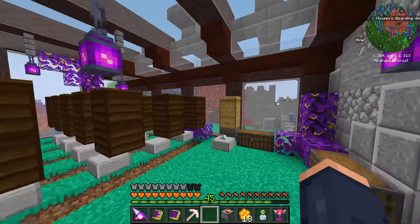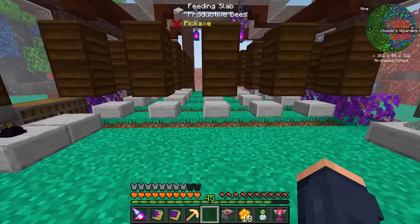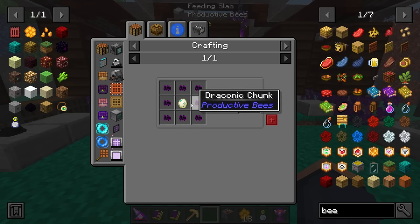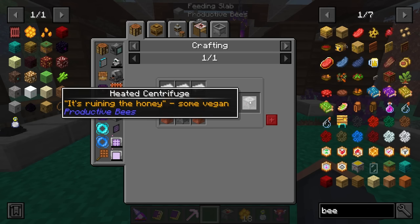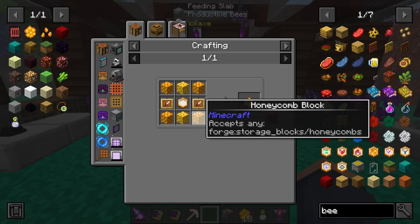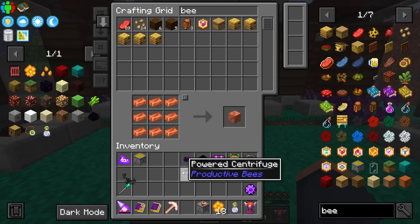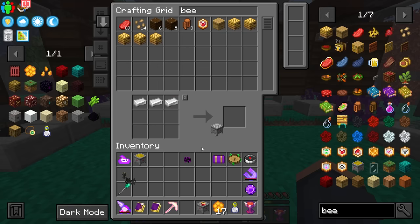All of my bee stuff has been producing and dropping so many honeycombs, which is really nice. I should have enough honeycombs processed to make this egg here - I'm going to need nine of these to produce it. We craft ourselves a fake dragon egg, which will allow me to upgrade the centrifuge. We need combs, upgrades, and also some copper. And just like that, we have the heated centrifuge!